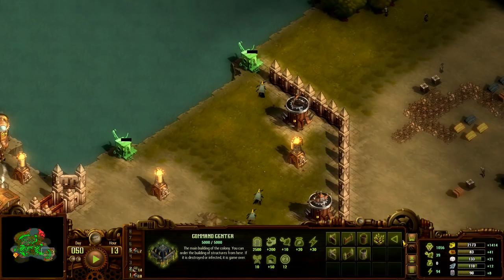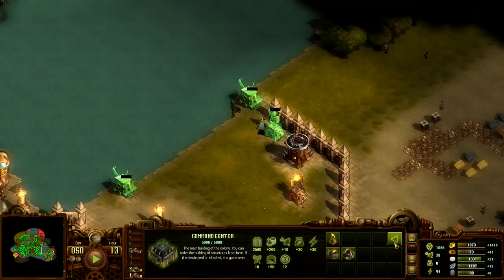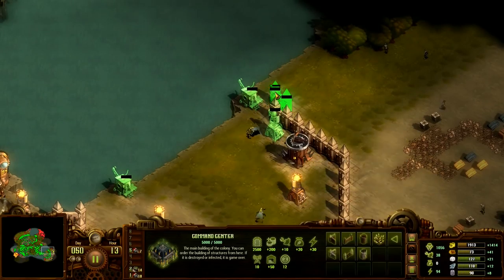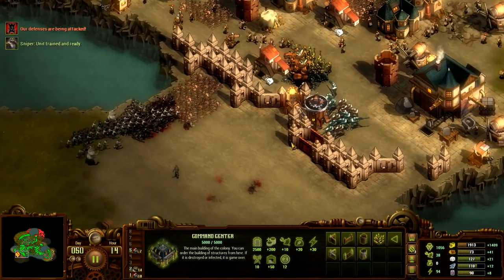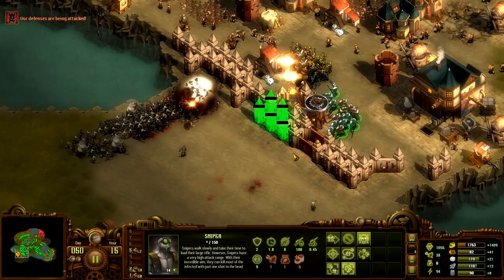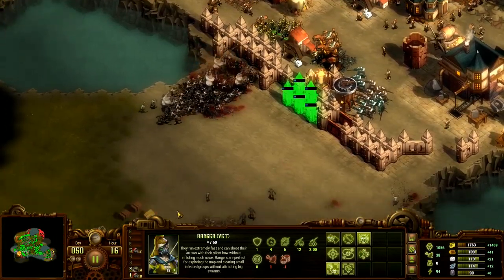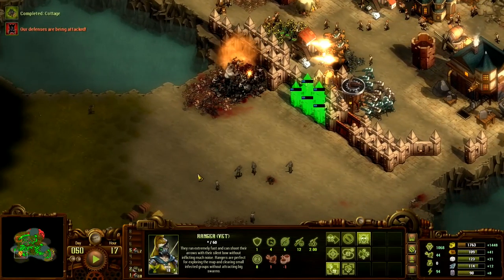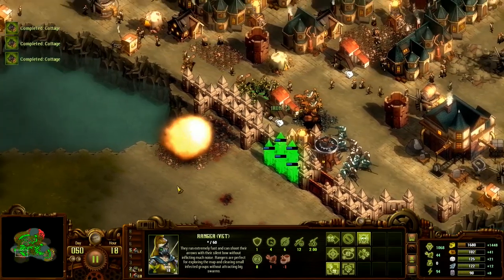We'll need another Tesla tower to do that — no problem, just build one here. It's fine, we'll close this gap once the Tesla tower is done. Back to the defense — this is not going to be a problem at all. Might want to replace this wall a bit, here, that's better. They are getting massacred. They didn't really stand a chance — sorry guys, maybe another time. This was just not your day.